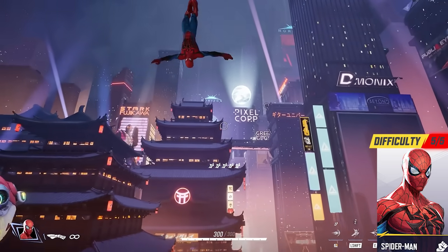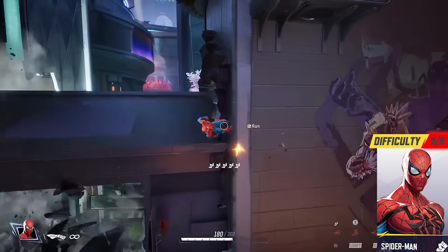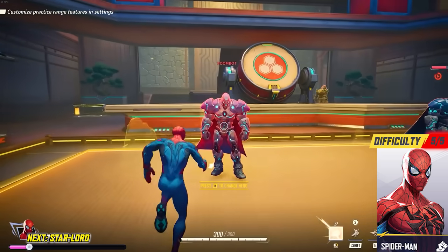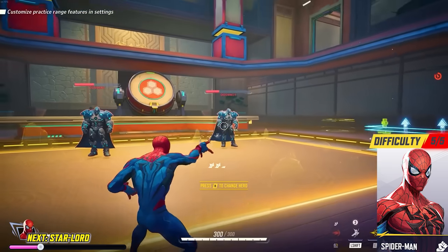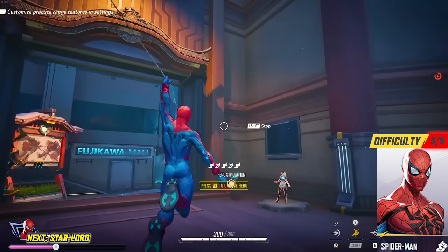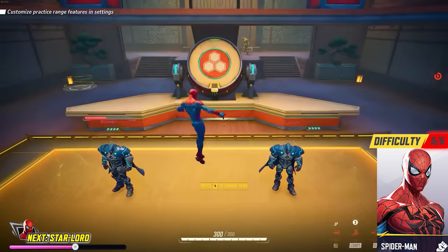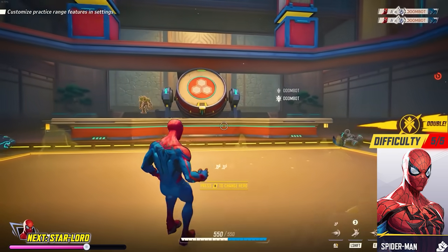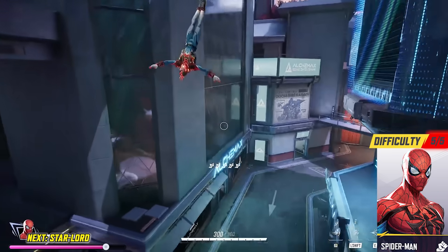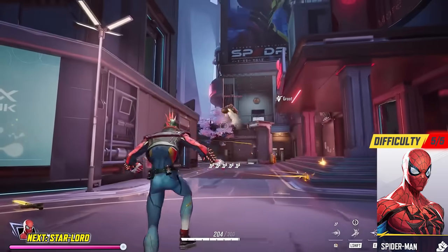Spider-Man — if you want to play Spider-Man, well, Spider-Man is for you. He really gives you that power trip of flinging through the map effortlessly, but when you actually try him out you realize it takes a lot of practice to get good with his movement, and if you mess it up you will get killed. Spider-Man mostly does melee damage with some close-ranged web attacks, meaning you'll need to use good movement to get in, deal damage, and then get out. He's a great hero but does require a lot of practice.